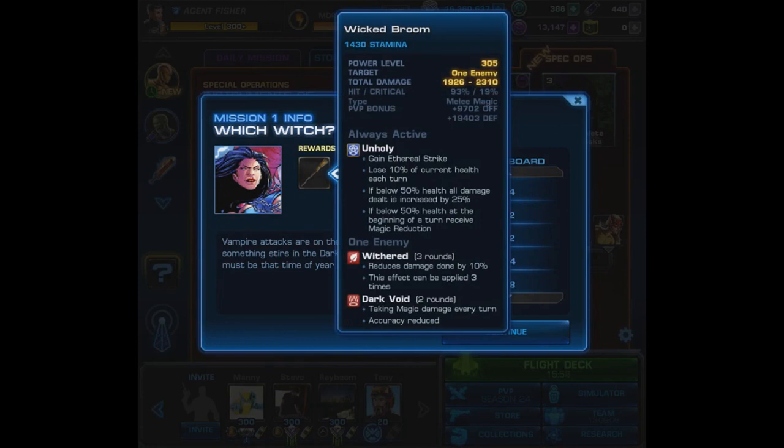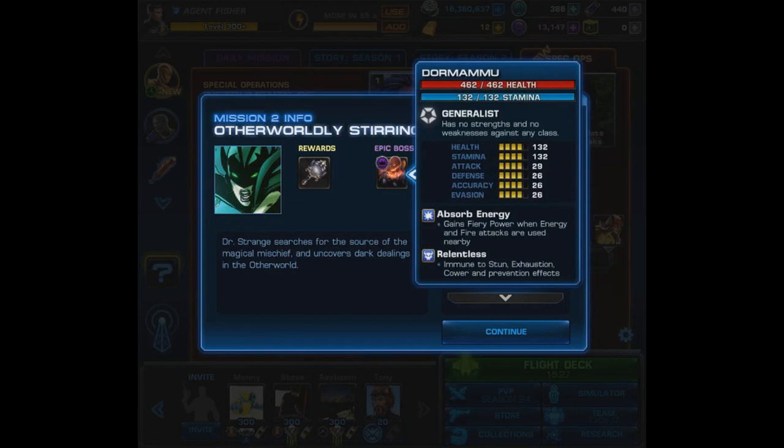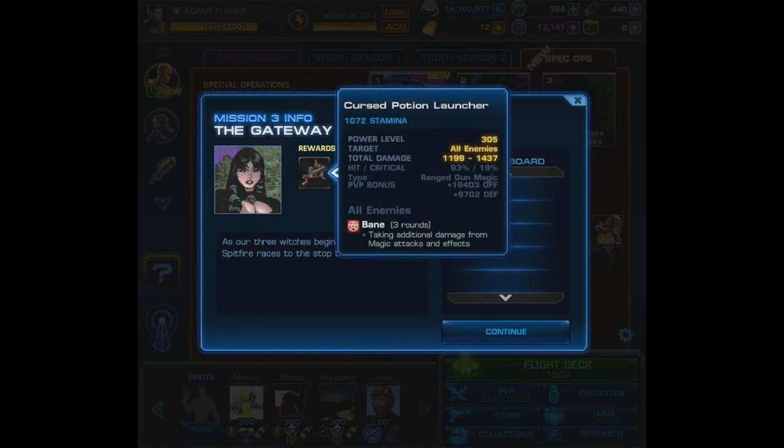There are also some items to win. From Mission 1, the Wicked Broom has Unholy: gain Ethereal Strike but lose 10% of current health each turn. If below 50% health, all damage is increased by 25%, and at the beginning of a turn you receive magic reduction. It also causes Withered and Dark Void. In Mission 2, there is an epic boss — Thormammu — and one reward is the Reflective Mirror, an AoE buff giving all allies a high chance to avoid the next single target attack and return damage to the attacker. In Mission 3, the reward is the Cursed Potion Launcher, an AoE attack that applies Bane with decent damage.